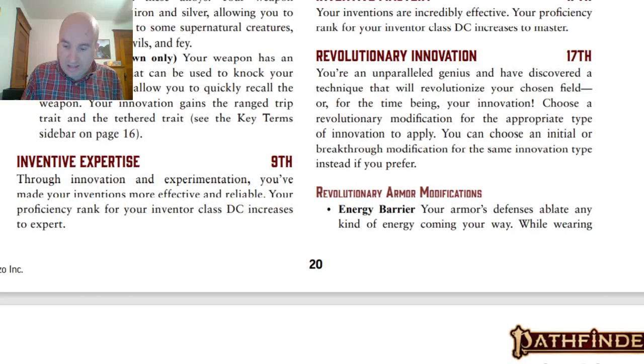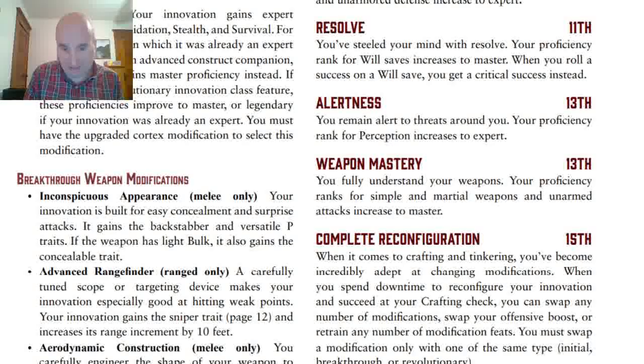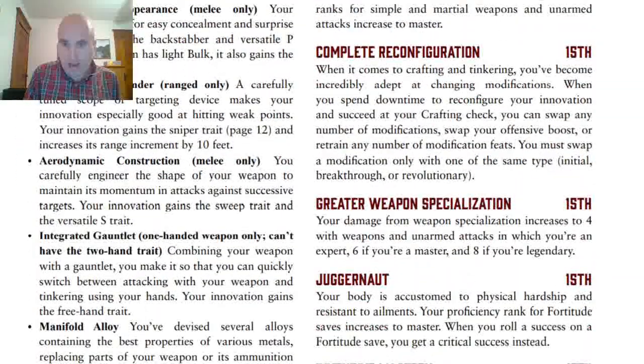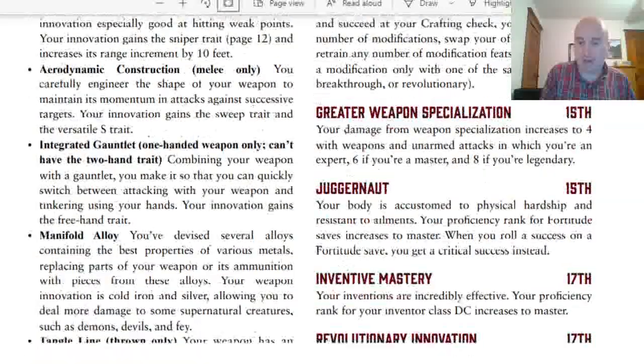After that, Class DC goes to Expert, Armor goes to Expert, Will saves go to Master with automatic critical success upgrades, Perception goes to Expert, and Weapons go to Master. Then we have Complete Reconfiguration, which lets you swap as many modifications as you want in a day — though you do have to swap something for something; you can't just redo everything. Next is extra damage from Greater Weapon Specialization, Master in Fortitude Saves with auto crit successes, and Master in Inventor Class DC.